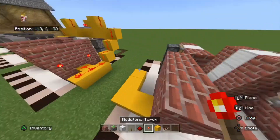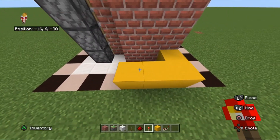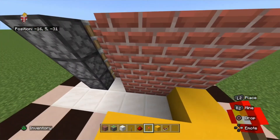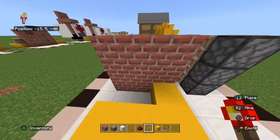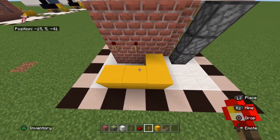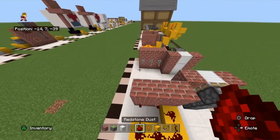Then on the blocks where you have the gap, you place redstone torches. And as you can see, if this has all been done correctly, they should immediately go off. Then on all of the other blocks, you want to place redstone dust, just like this.